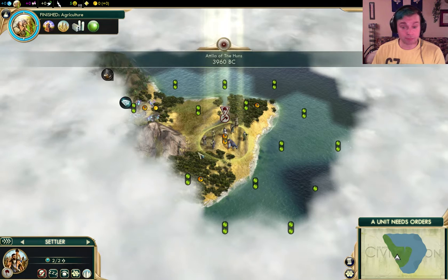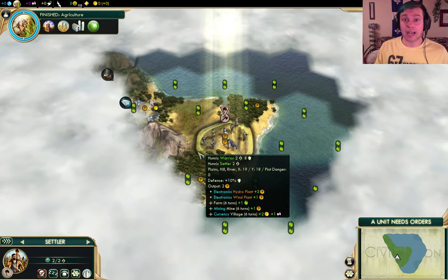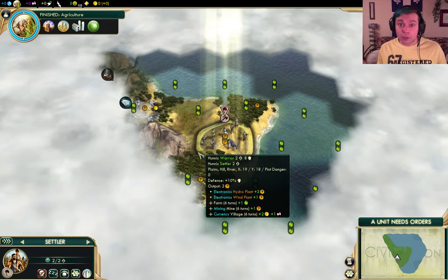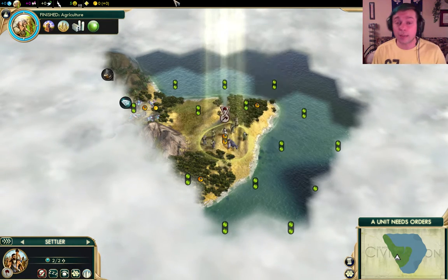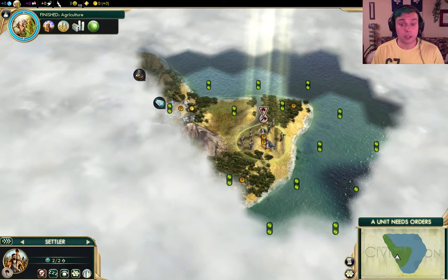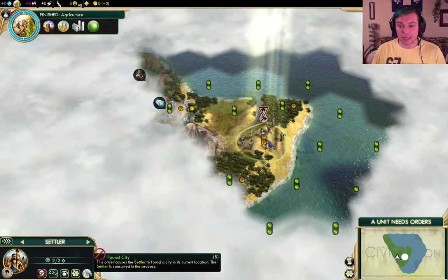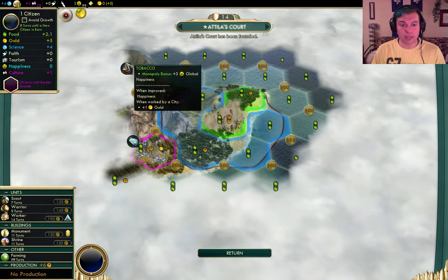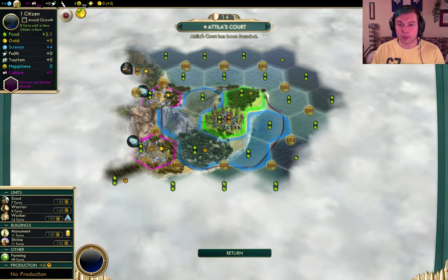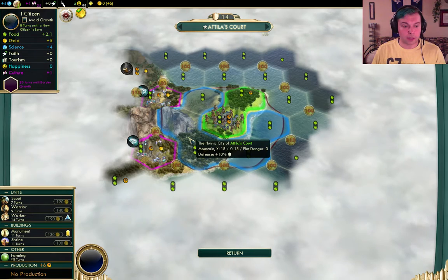If you would like to name these cities after you guys, you can leave a comment or send me a message and I will name a city after you. That's a pretty good deal. Let's build our settler right here. More gems, and we still get the tobacco because it's within three tiles. Awesome starting location.